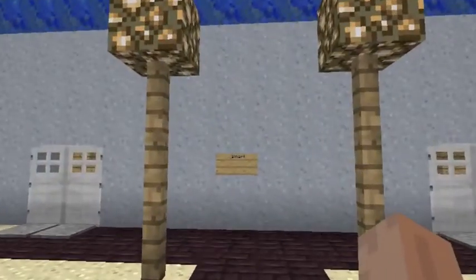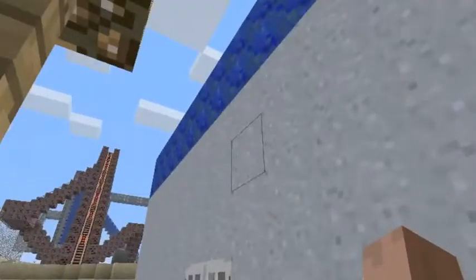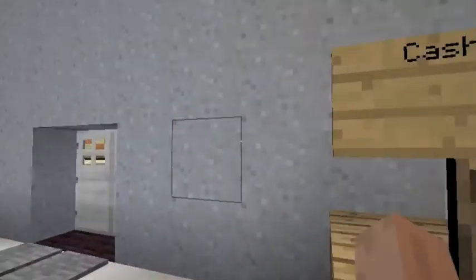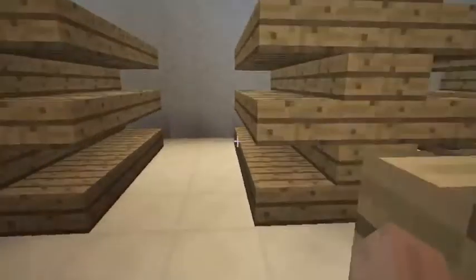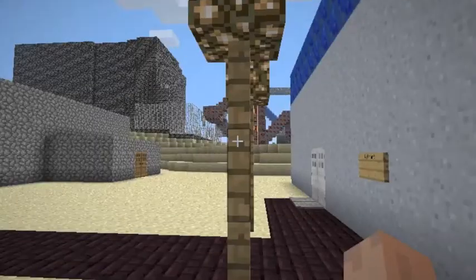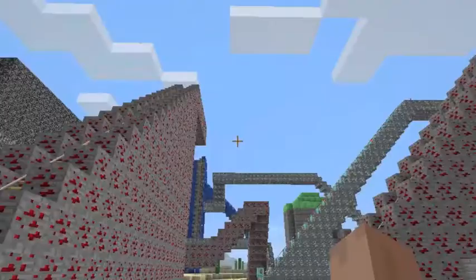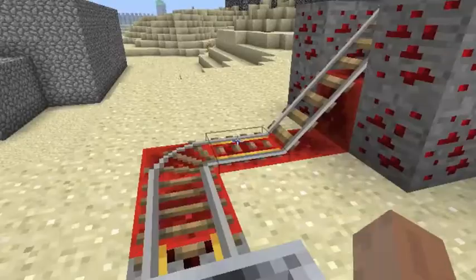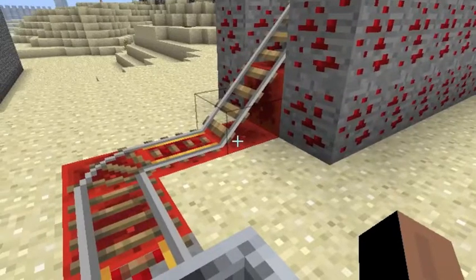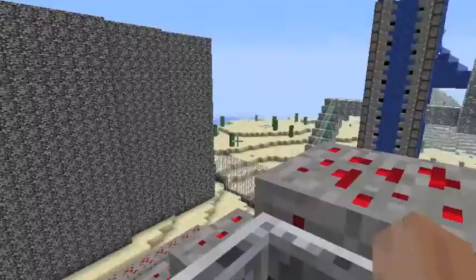Now for the next thing — it's kind of the least impressive. It's just a stupid little Walmart built out of clay and lapis. It's an empty Walmart, actually — just a cash registry. It's not that impressive but I just felt this place needed a Walmart. Now we're at my roller coaster — one of my roller coasters. There's two of them: one made out of redstone, one made out of diamond.